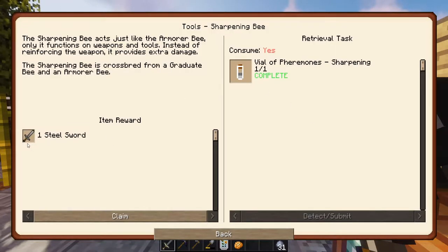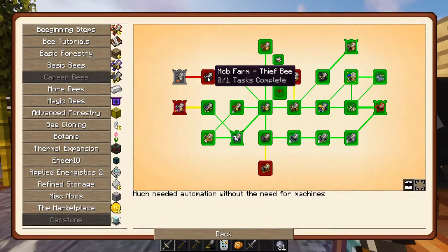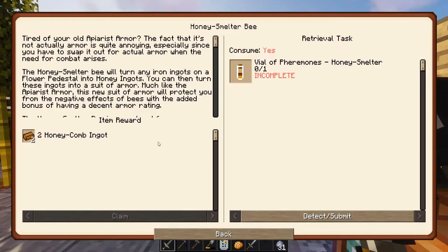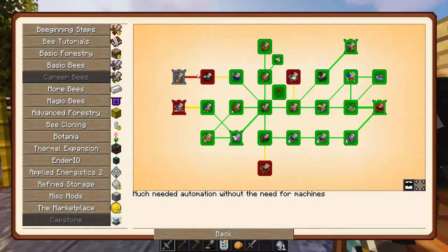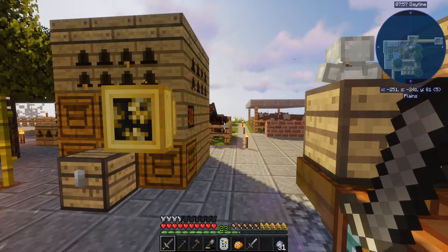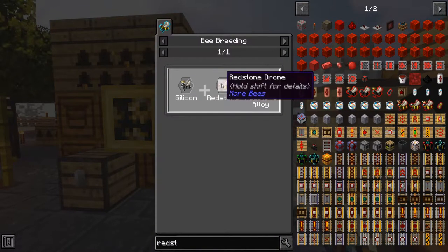Career bees — I never did claim the steel sword, might as well do that. Science bee, PhD in Industrious. Thief bee. A sinister police. Yintian graduate for Priest — randomly enchants things. And then a honey smelter — for instance, iron and honey ingots. Crystal... the redstone bee — it's bred from the obsidian bee. Silicon plus redstone is redstone ally. Redstone is obsidian plus steadfast — 16% chance.